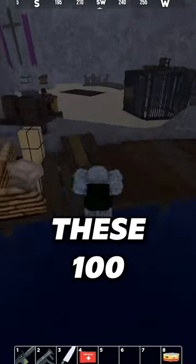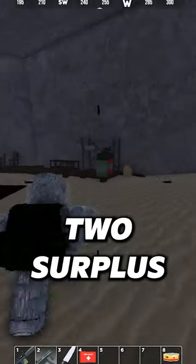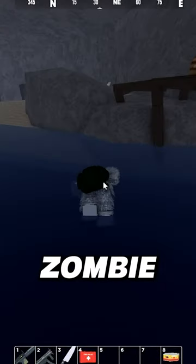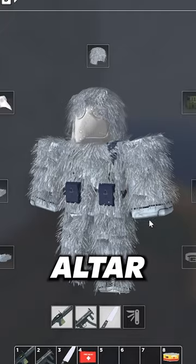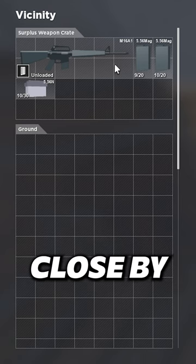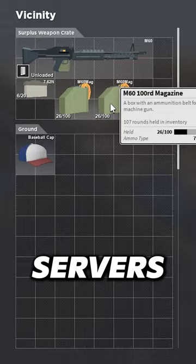The strategy behind opening these 100 crates was simple. There are two surplus weapon crate spawns in the cavern below Beaufort where the white plague zombie spawns — one on the shelf by the altar and one on the wooden platform across the water. There are a few spawns close by, so it was simple to just hop between servers for fresh loot.